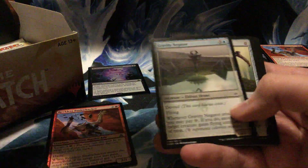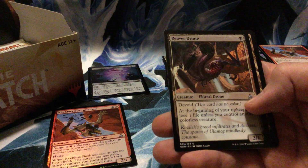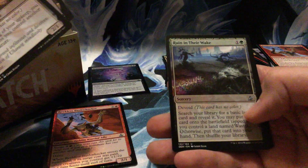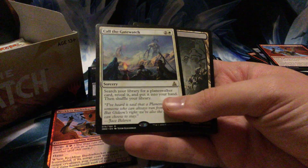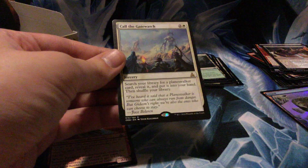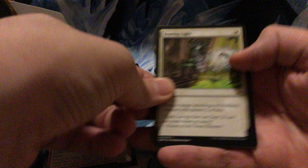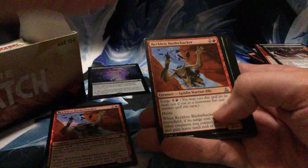Another waste! I don't think I've seen one in a little bit. Reaver Drone, Submerged Boneyard, Ruin in Their Wake, and Call the Gatewatch — sorcery for three, search your library for a planeswalker card, reveal it, put it in your hand, then shuffle. In limited, if you're in white and got a Gideon from Battle for Zendikar in your sealed pool, then maybe — but it's very strange.